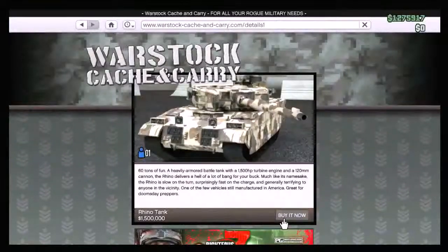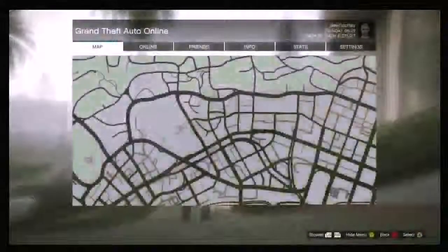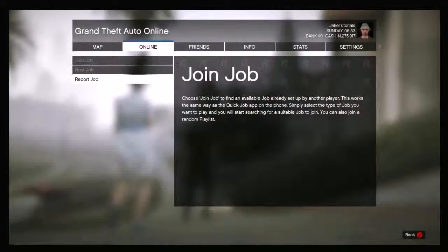Withdraw most of your money so you have less than 1 million. Go to the war stock website and click on a tank. Now however you buy it, press and hold the star button for three seconds then let go, and as you let go quickly tap A.